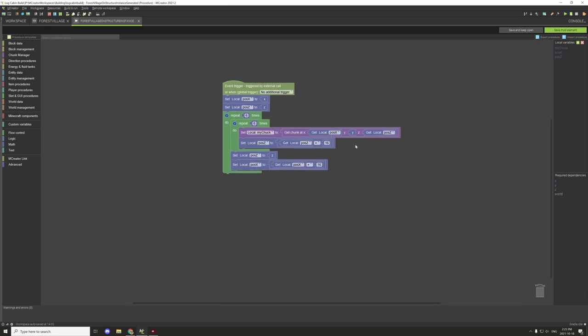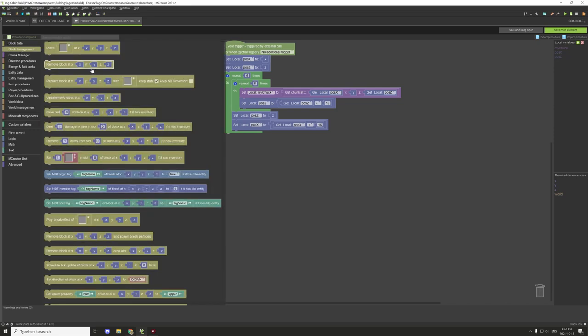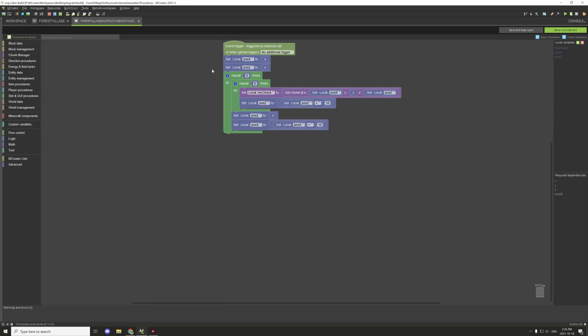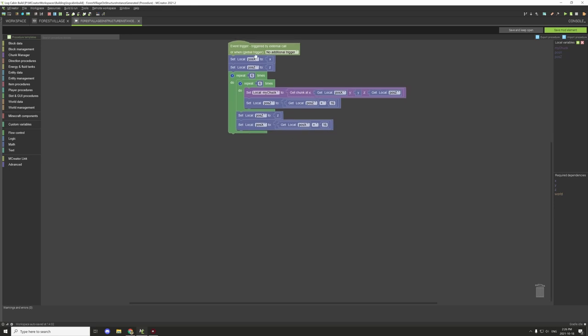Now what we need to do is actually spawn in the other structures. Once the chunks are all loaded - this block right here is basically going to say load this chunk, load that chunk, offset 16 blocks, do this six more times, then six more times until all those chunks in between are loaded. We need to also use the same kind of script to unload them after.